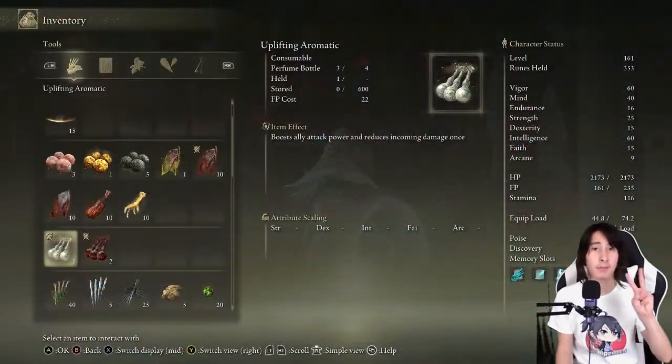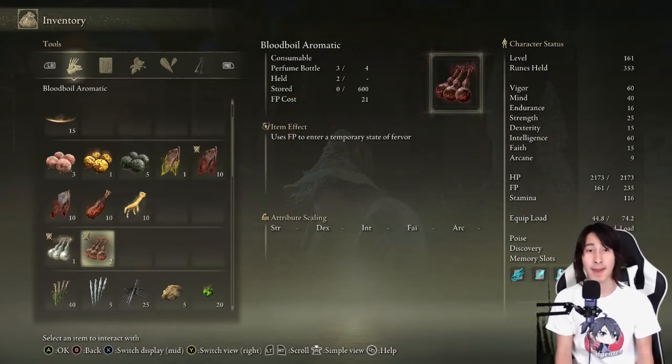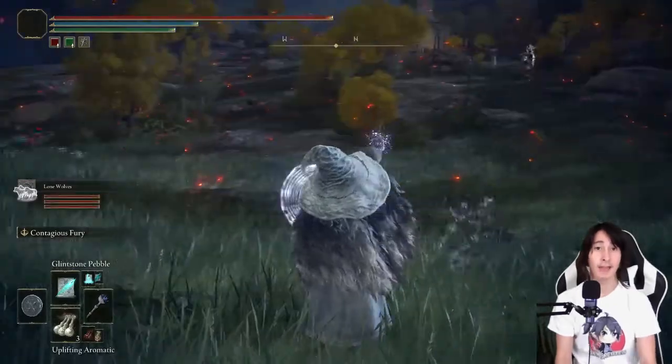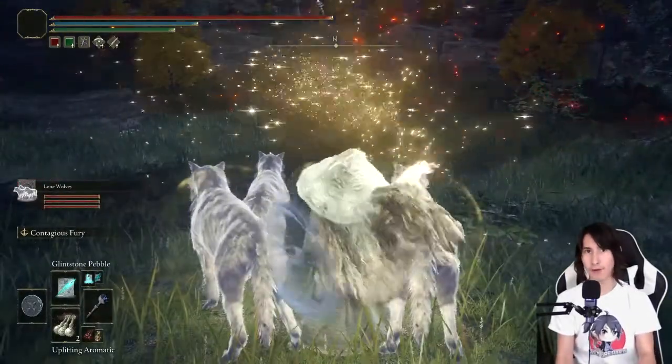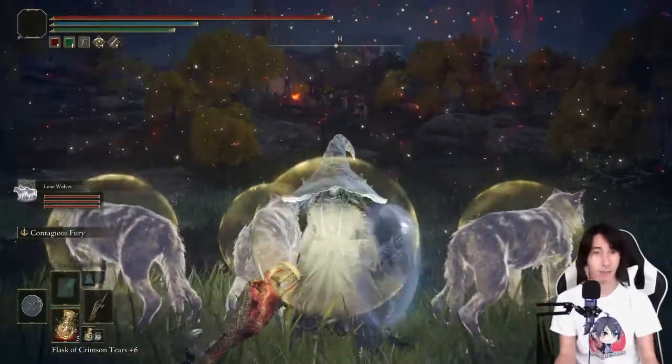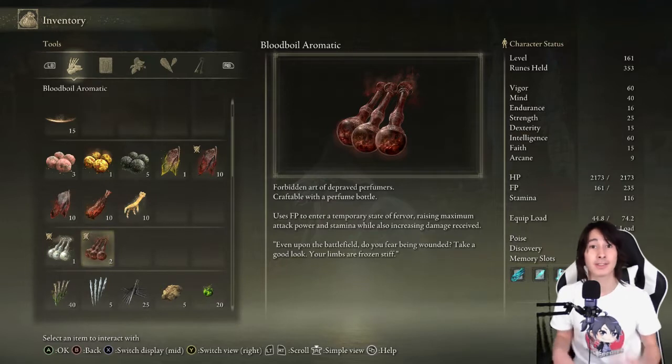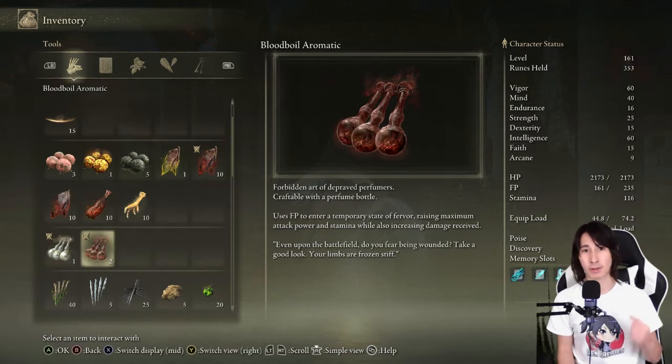Let's get into perfumes. The two types of buffing perfumes I highly recommend are the Blood Boil Aromatic and the Uplifting Aromatic. The Uplifting Aromatic gives you the same effect as the Opaline Bubble Tier, allowing you to take one hit without taking damage, applies to nearby allies, and ups your attack power by 20%. You can use it on Spirit Ash summons as well. You can stack both the Uplifting and Blood Boil Aromatic for double attack power. The Blood Boil Aromatic also increases your stamina, though it makes you take more damage in return.